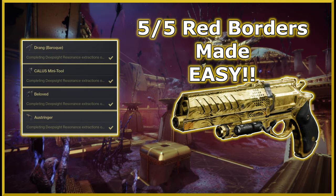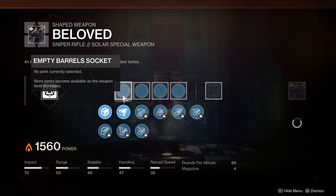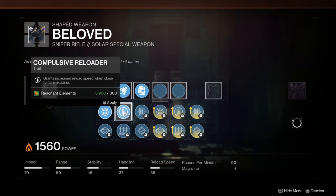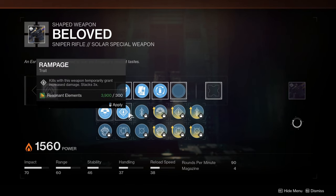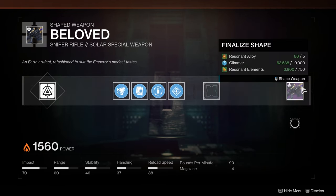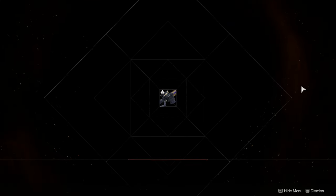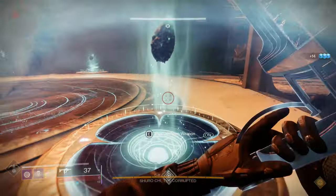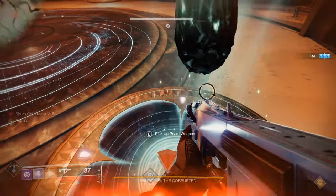A couple of days ago I put out a video on how to efficiently grind red border weapons so that you can craft all the opulent weapons this season. A couple of people in the comments kept talking about taking multiple hours to level up their weapons or about how it wasn't worth the grind. So I've gone out of my way to show you the most efficient way to level these up — these three opulent weapons can be leveled up much faster than most others because of a couple of simple perk combinations.